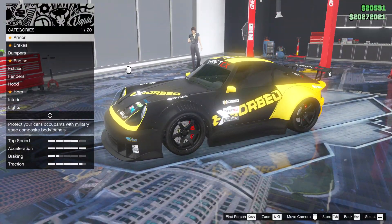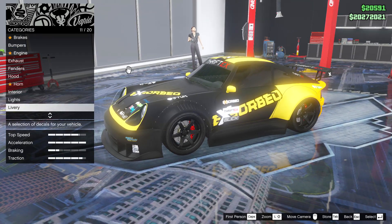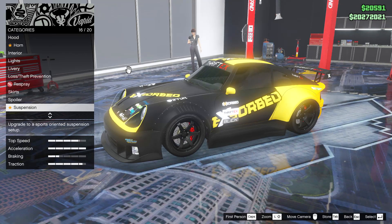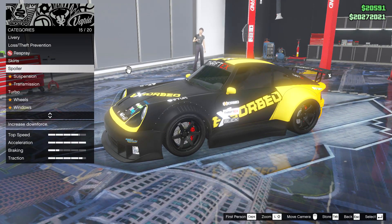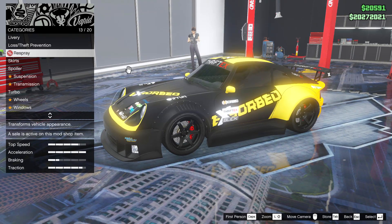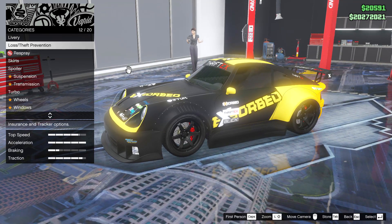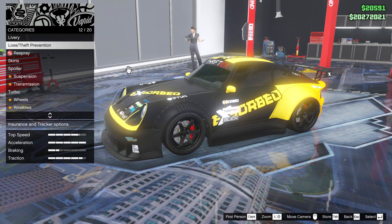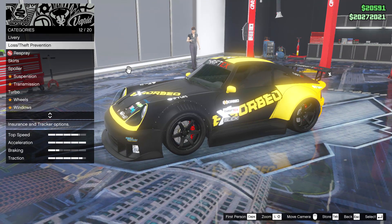Jumping straight into things and starting off with something which you may not know about the new Fista Comet Retro Custom, that of course was only released in GTA Online last week on Thursday. There is no option in the Custom Shop whatsoever to change the license plate on the back of this car. By the looks of things, Rockstar have forgotten to add this option in the Custom Shop, so unfortunately there is no way to physically change the license plate on this car.